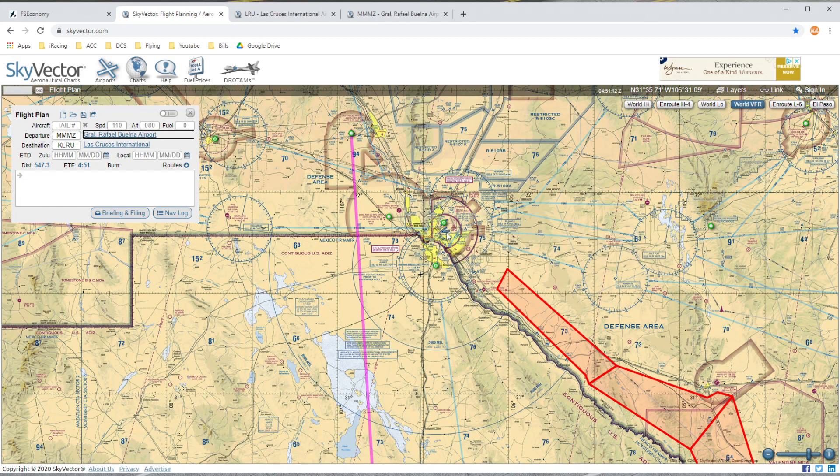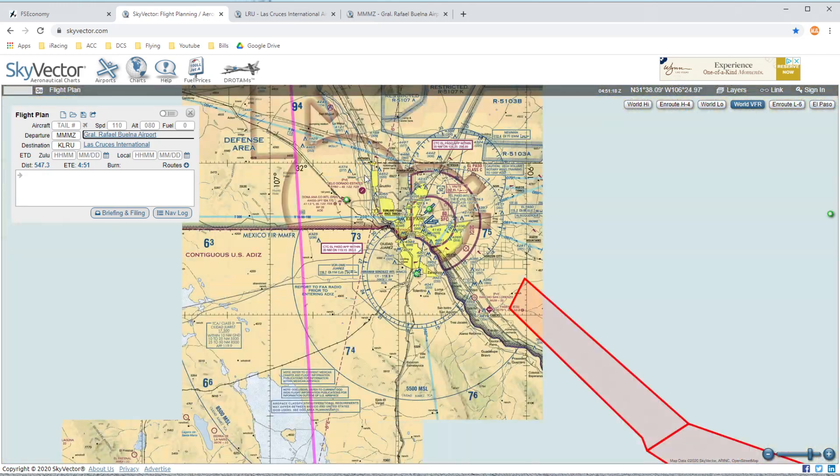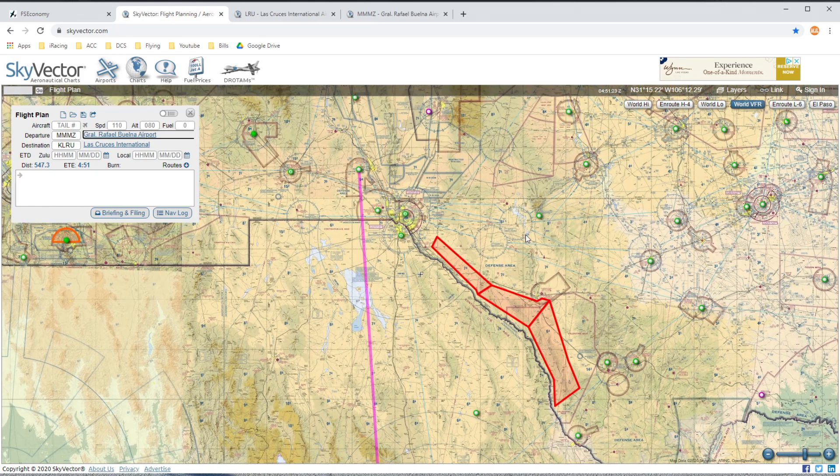Just getting an idea of where we are on the map for the flight today. We're departing all the way up to Las Cruces, which is around El Paso in New Mexico. There's El Paso Airport right there — pretty close to the New Mexico–Mexico border, but just a little bit further up towards the north. So we're going to go ahead and get into the aircraft now so we can get on with our flight.